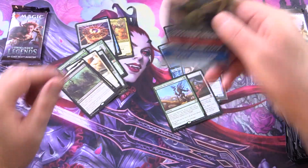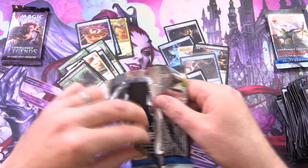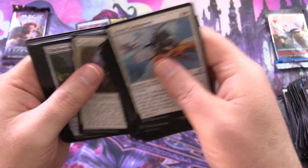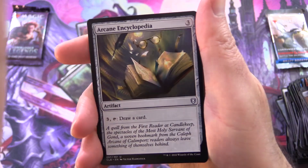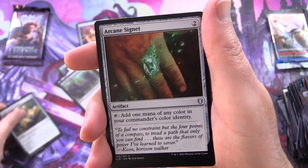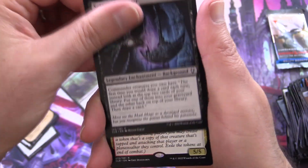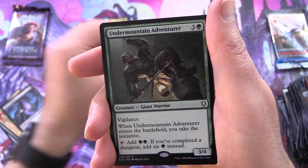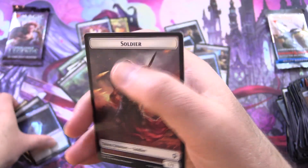Just two more packs of Commander Legends 2. Is anyone else excited about Double Masters coming up next week? Double Masters 2022 — I can't wait. I wonder if they'll do an annual thing for reprints. We have Arcane Encyclopedia, Arcane Signet, Fireball, Scion of Halaster, and Duke Alder Raven Guard as the rare. Also Undermountain Adventurer, Foil Ghost Lantern, and a Soldier token.